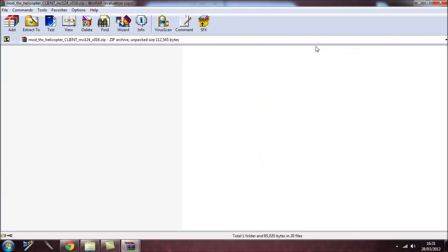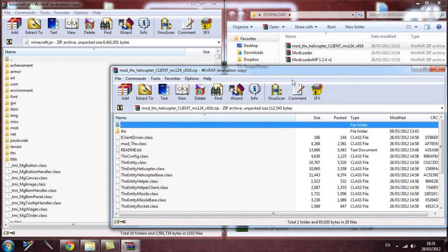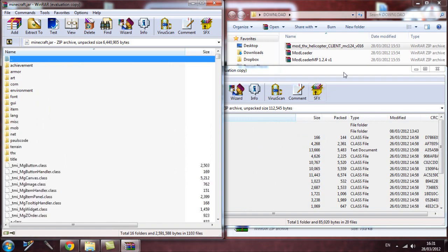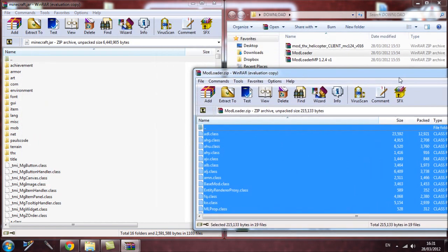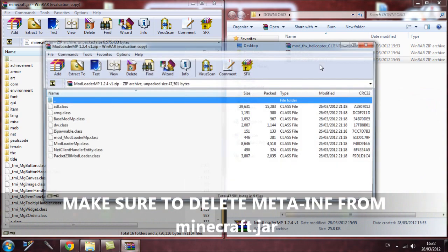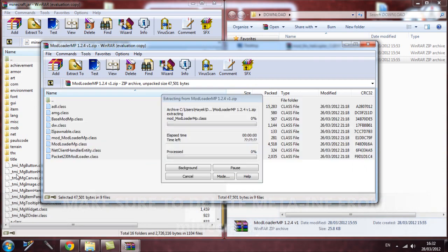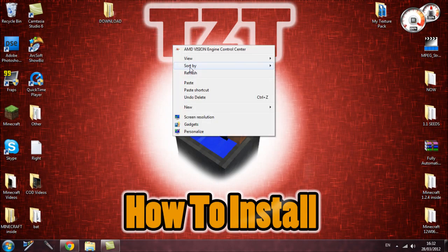Open the downloaded mod files — it doesn't matter which one you open first as long as you have all three. Select everything inside and drag it into the minecraft.jar. Close that, then open the ModLoader file, select everything, and drag it into the jar as well — say yes to any prompts. Then install the ModLoader MPS the same way: select everything and drag it in, hit OK.